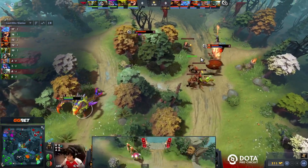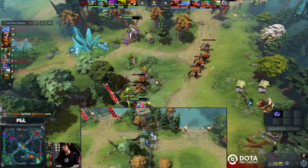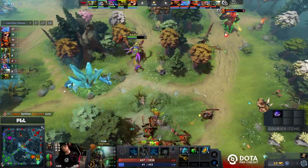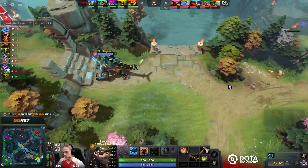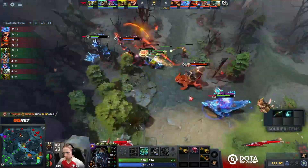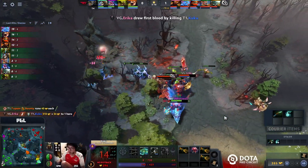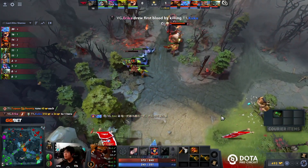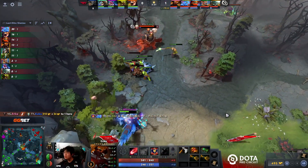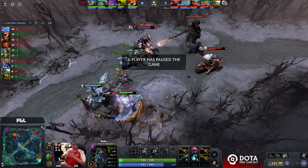Looking for that quick tempo lineup for T1 in terms of how the lanes are shaping up, it's going really well for the Mars so far. Typically this would be Slark's favorite bottom lane. Three-minute rotation won't pay off though — top lane Cuckoo is in some trouble. Scatterblast with a crit secures first blood for Vici Gaming, a great start in their top lane, and they could even aggressively glyph the tower if they want.